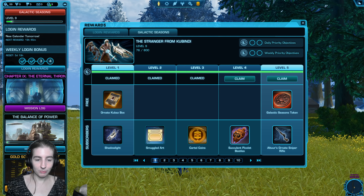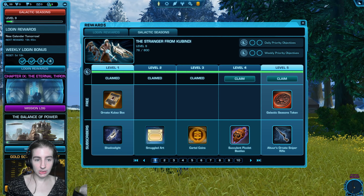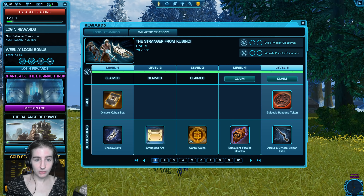There are two ways to unlock levels. The first is with cartel coins — it costs a flat 100 cartel coins per level, so the whole thing would cost 10,000 cartel coins to unlock. Kind of insane. However, there will be an option later in the season to start unlocking levels with credits.